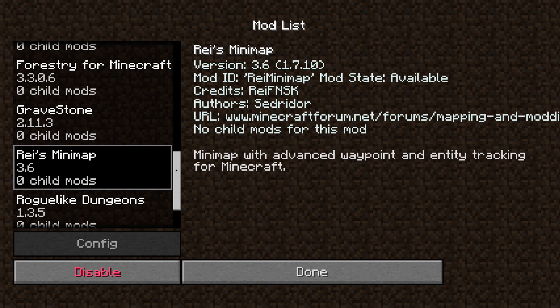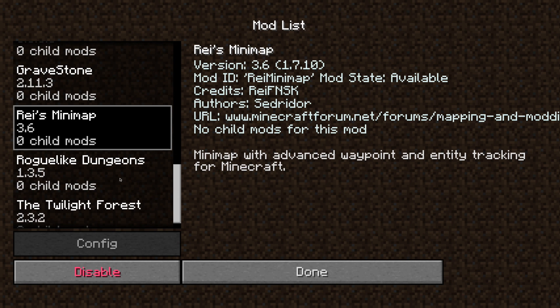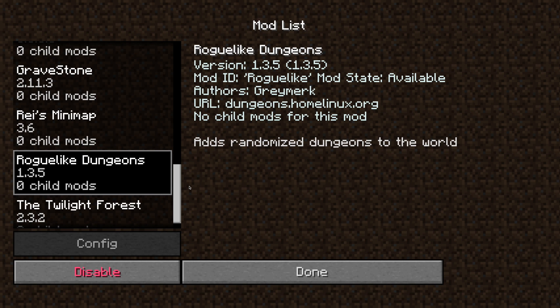I have Reis Minimap, which is an awesome mod that gives me a minimap on my screen. I can set waypoints, so if I find something cool and want to mark the spot, I can mark it on my map and come back to find it later. That's going to be essential with all these different biomes, so I'm going to be using that a lot.